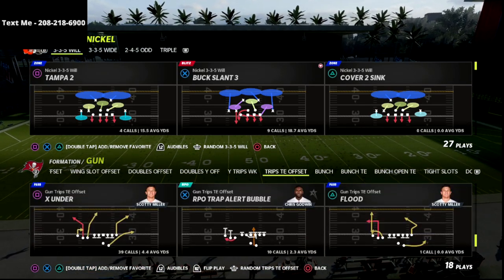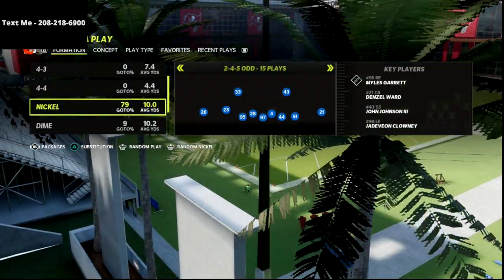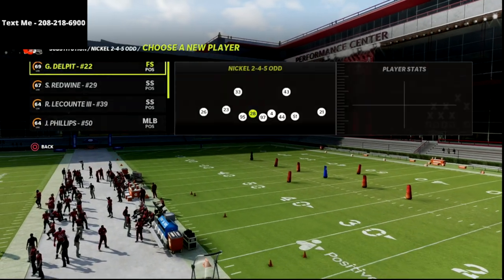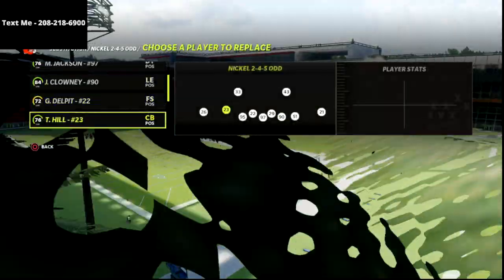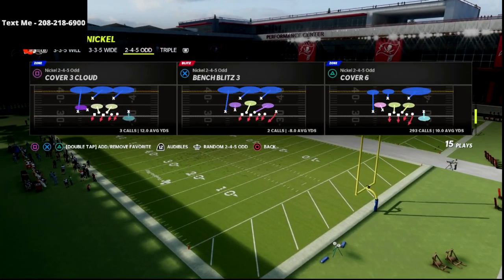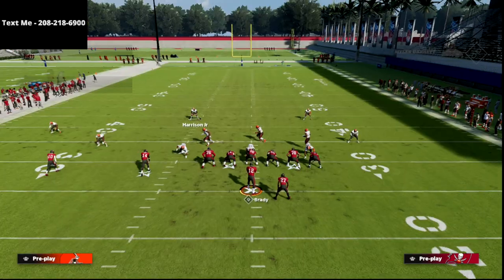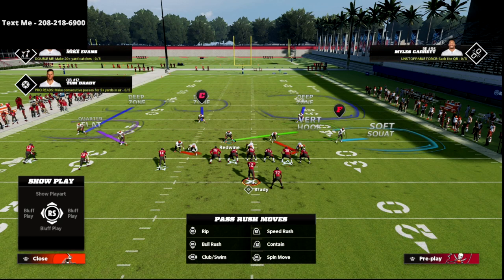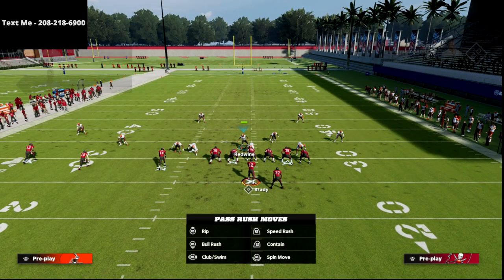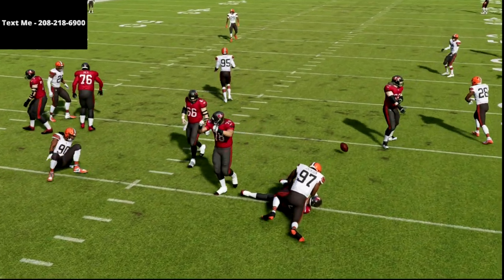We're going to take a look at how you can slow it down with the cover six defense, which I absolutely love this year. What we're going to do is come out in cover six — I like to sub in a couple safeties and put my best pass rushers in. Then we shift our linebackers to the left side. This allows us to always have an opportunity to send pressure. Delpit is the perfect user candidate here. That's the base blitz, but it also sets us up really well for coverage.